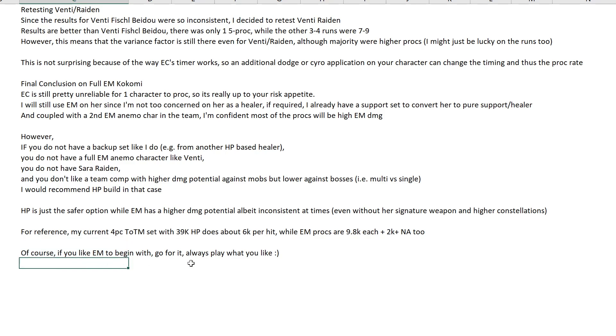Of course if you like EM to begin with, go for it — always play what you like. I do the math to help people see the damage figures, the comparison, which artifacts and weapons to use. But at the end of the day, you should only play a character if you like that character. If you are playing a meta character you don't like, how will you enjoy the game?